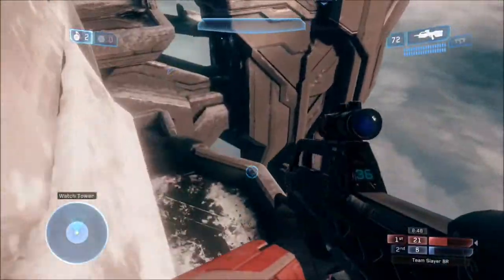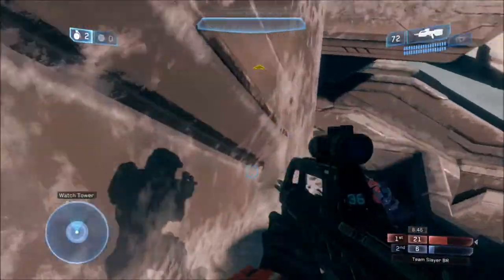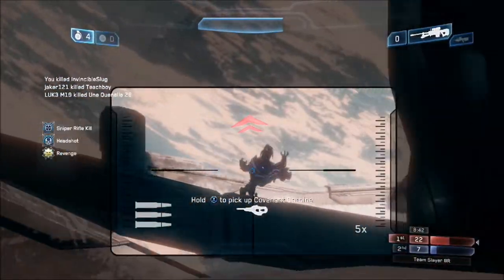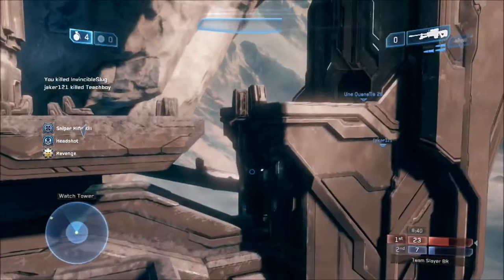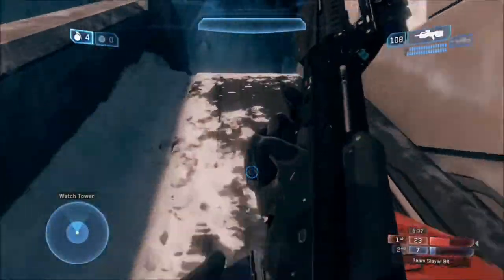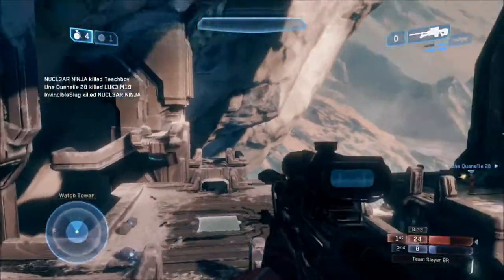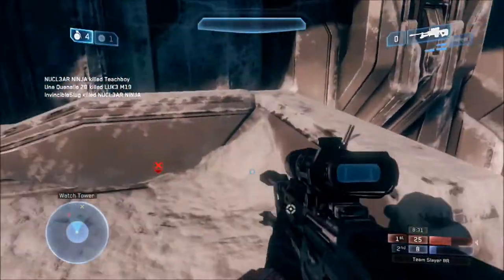Top mid is a no-go zone. Unless your team has full control of the map, top mid is a no-go place. Especially on Crazy King when the A hill is at top mid — it's an absolutely ridiculous place to go.